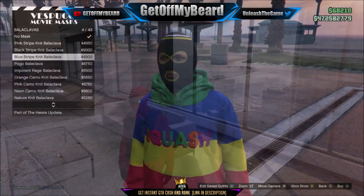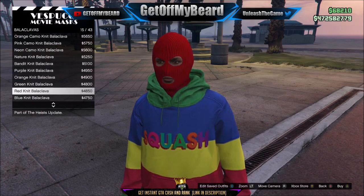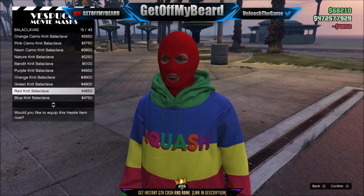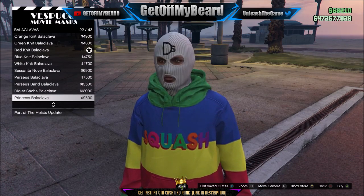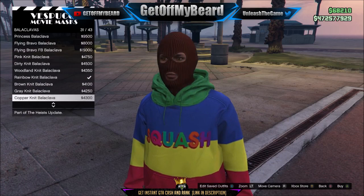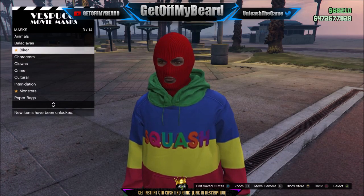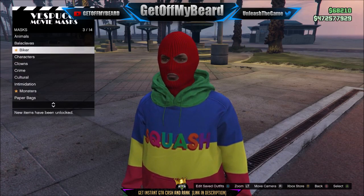So to start off guys, go ahead and make your way over to the mask stand near the beach because we need to buy some stuff right now. The first thing we need to buy is the red knit balaclava mask. The reason we need this is because it's going to be the staple point for our GTA 5 character. Once you guys have purchased that, it's time to go ahead and take a look at the tops right next door to the masks section.